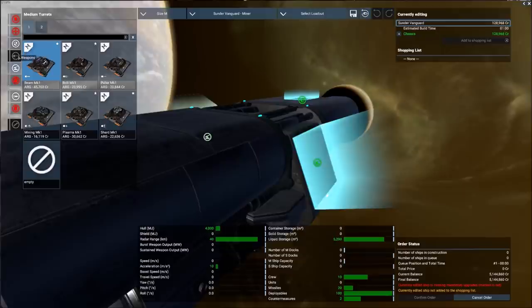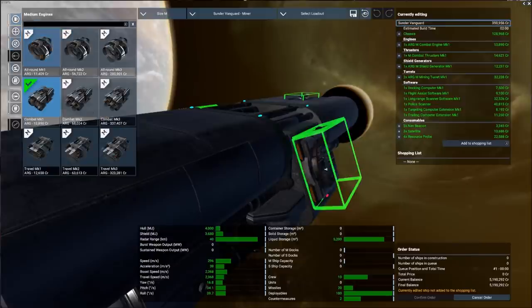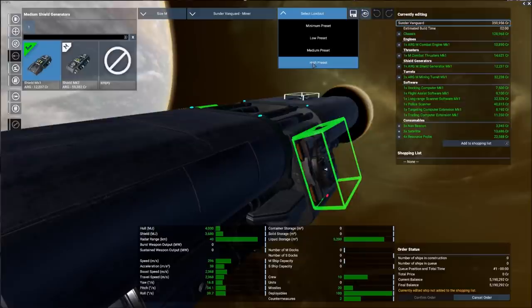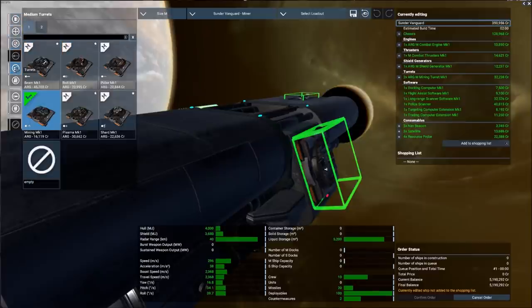The Sunder Vanguard does not have weapon slots but has two turret slots. For a mining ship, make sure you have mining turrets enabled in those slots. Using the low preset, it's going to cost around 350,000 credits. Keep in mind, the low preset means a very low engine, thrusters, and shields — not bare minimum but close. The high preset costs significantly more. Which preset you choose will be largely determined by your budget.